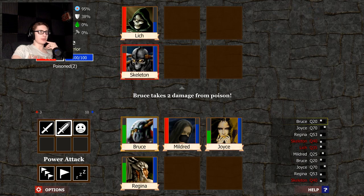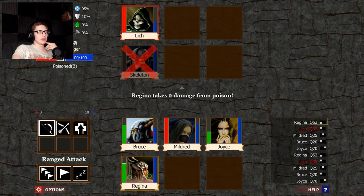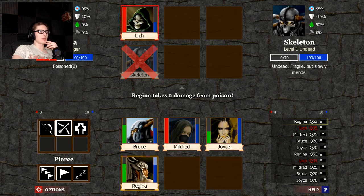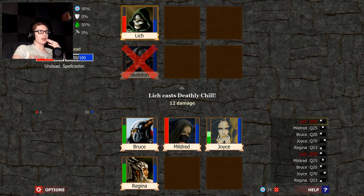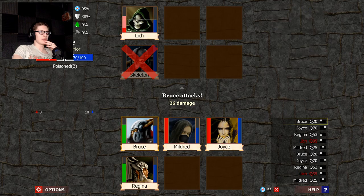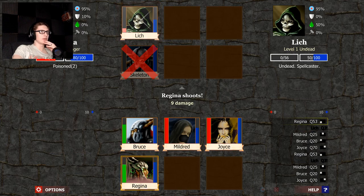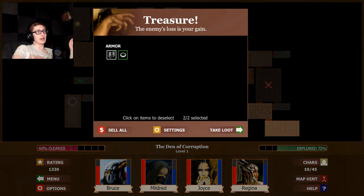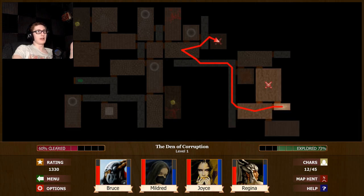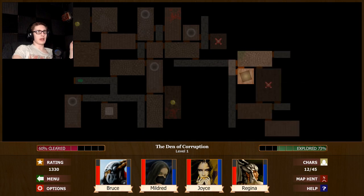Always heal the healer first. I'm going to start using bigger attacks — these guys are kind of mean. Poison. Liches are not that easy to take care of if you play D&D; they're like end-of-game bosses. I always go over literally every block — I get 100% cleared and explored. I have to.